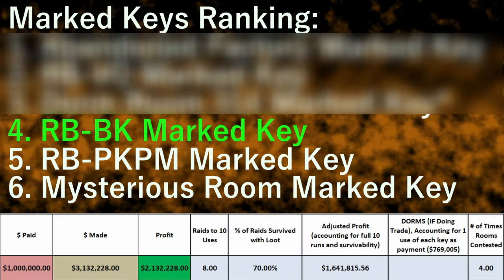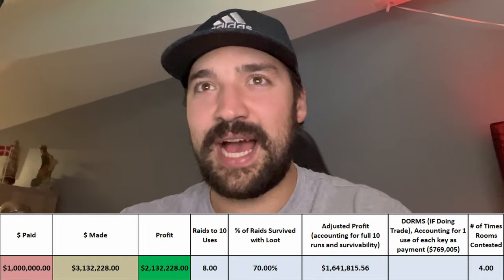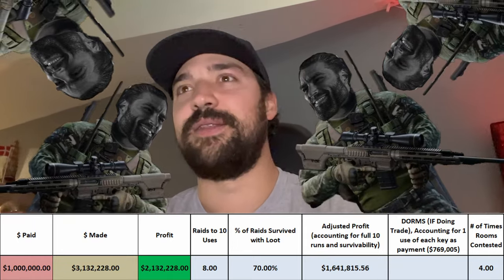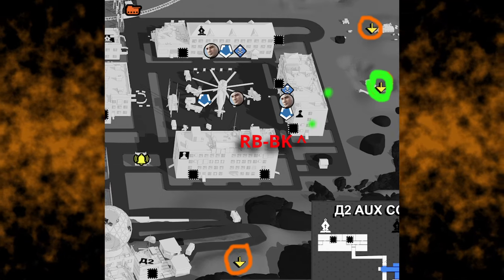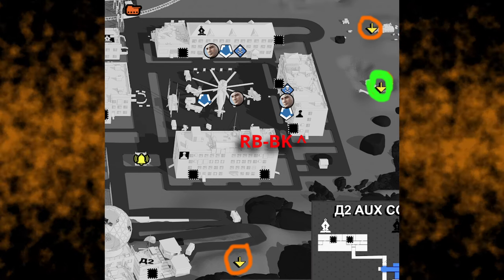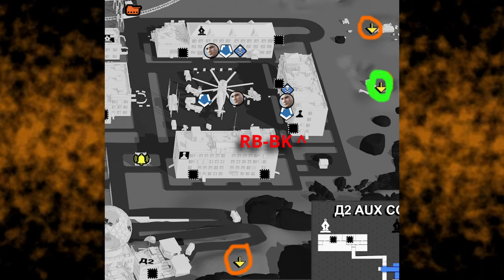RB BK is up next with an adjusted profit of just over 1.6 million. Chads seem to be drawn to this room like flies to a light, due to its close proximity to a number of spawns right off the bat — it's an extremely dangerous area at the beginning of a raid. I highly recommend looting it at the very start if you get the closest spawn, then get out fast. Or wait until later in the raid for a much better chance of looting it alive, if it hasn't already been taken.